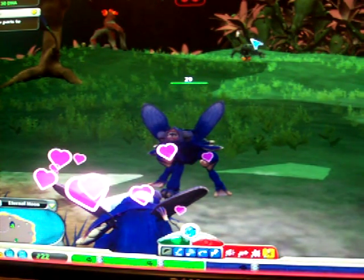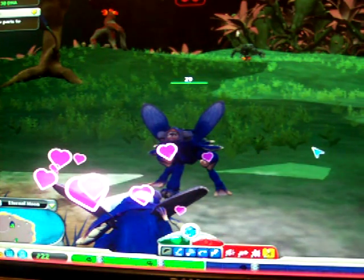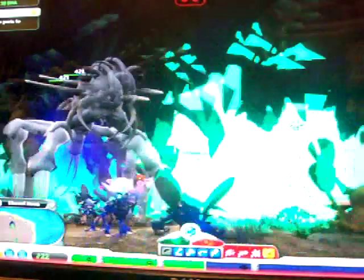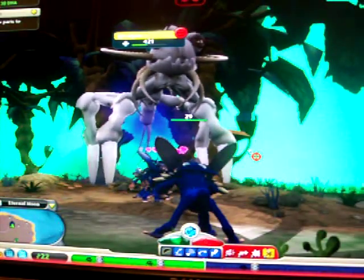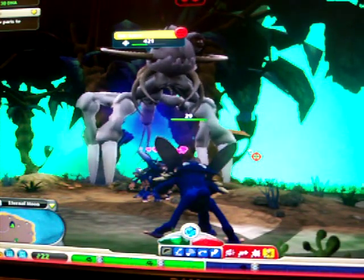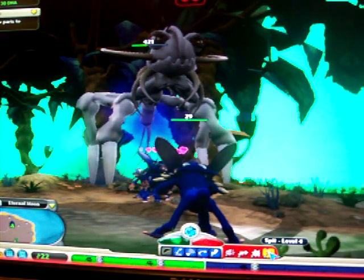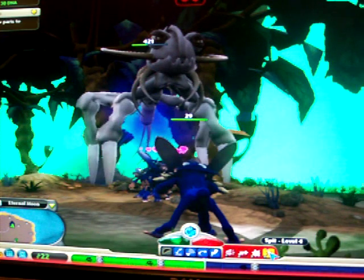Hey everybody, look at this — my creature is actually spitting at that thing over there. I've been rapidly spitting at this guy for about five minutes and got him down to 421 health. This is how to kill an epic creature. You're going to want to have a spit level of around four or five — maybe three — but those are ideal; you can do this at any level.